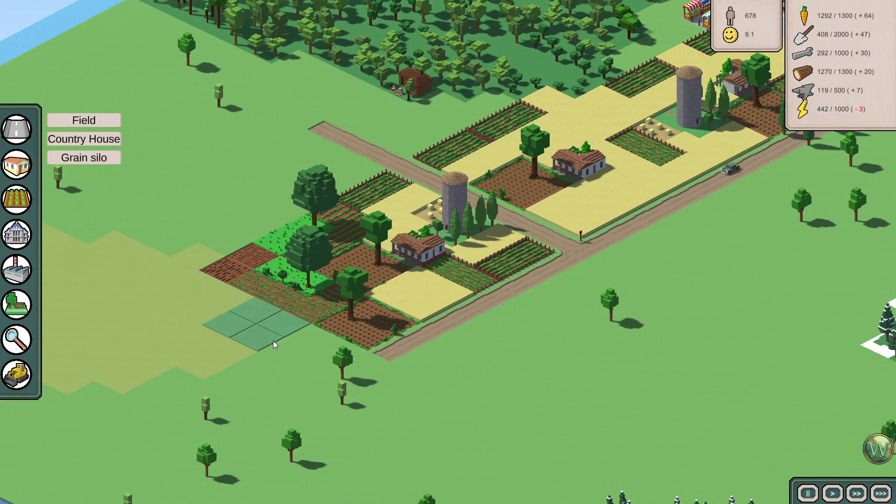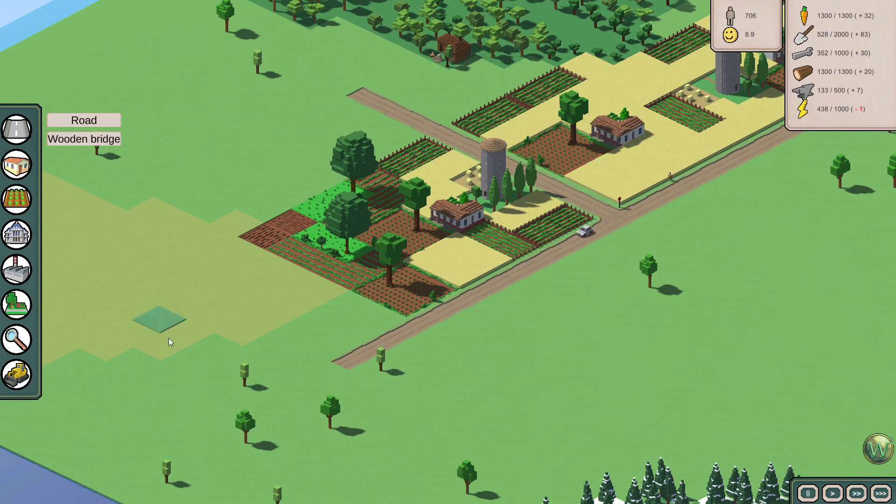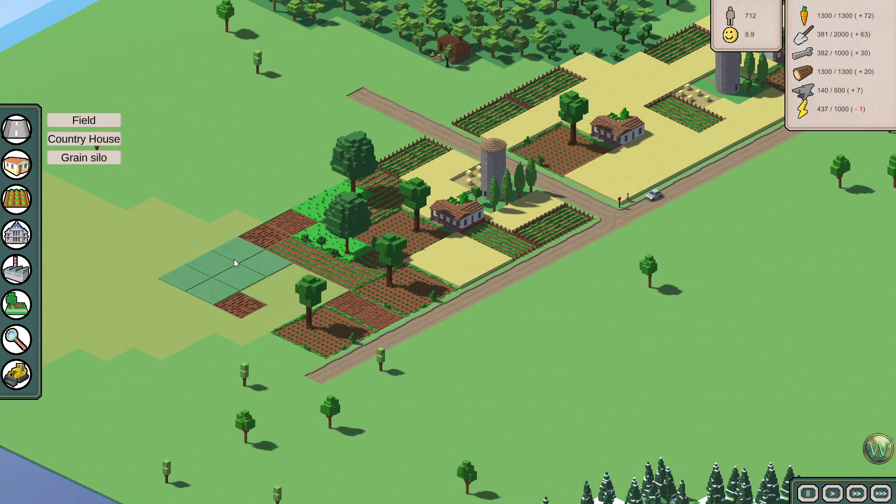So this will go here and we need a country house there. Let's plan that out — put a road in. And of course we have a tree in the way again. One more road maybe, and then we want these two here. A country house can go there. Something like that, and then for these.